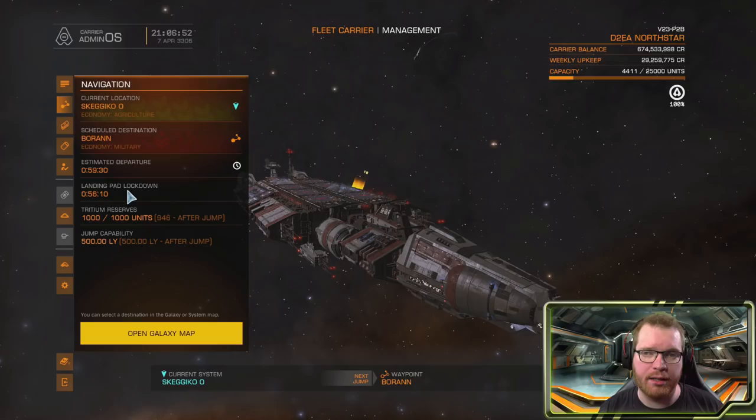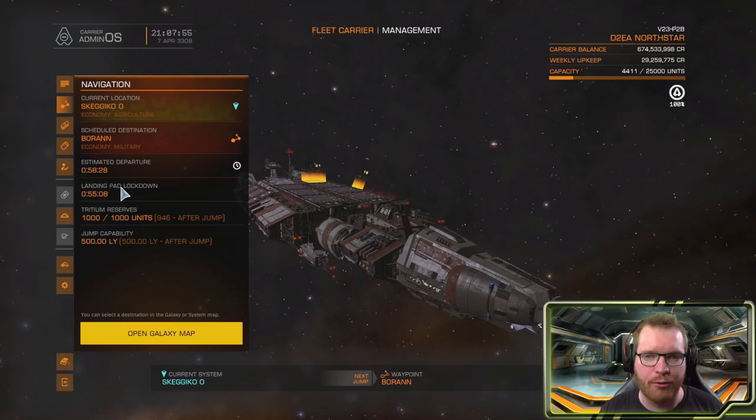It will take 200 seconds for the fleet carrier to spin up before it finally makes the jump. As you can see, there is a one-hour cooldown — from when you select the target, it will be an hour before it jumps, to ensure people on the carrier have time to finish their business and get off if they don't want to follow. After completing the jump, there will be another one-hour cooldown before you can select the next target. Keep in mind all these numbers are subject to change — this is the first day of the first beta.